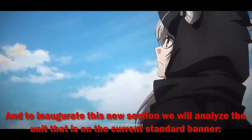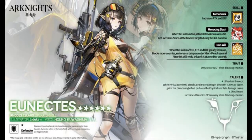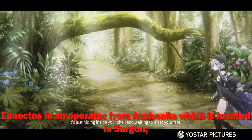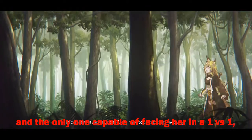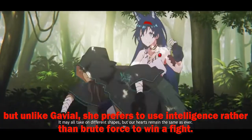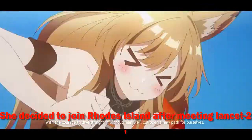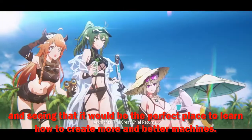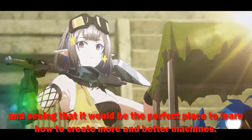And to inaugurate this new section, we will analyze the unit that is on the current standard banner: Unix. Unix is an operator from Akahuala, which is located in Sargon. She is Gaviel's rival and the only one capable of facing her in a 1v1, but unlike Gaviel, she prefers to use intelligence rather than brute force to win a fight. She decided to join Rhodes Island after meeting Lancet-2 and seeing that it would be the perfect place to learn how to create more and better machines.